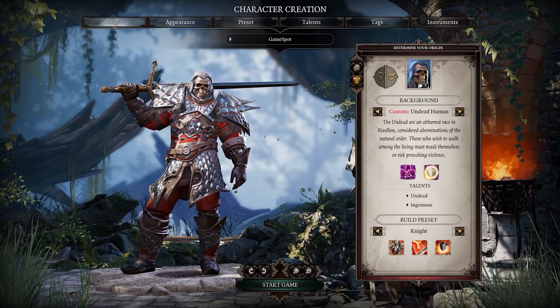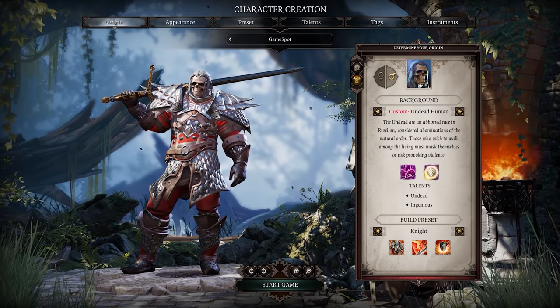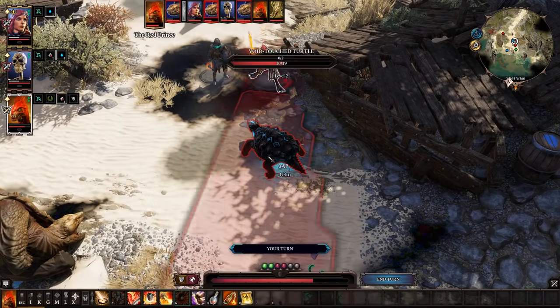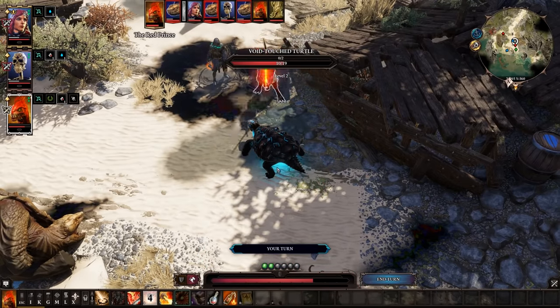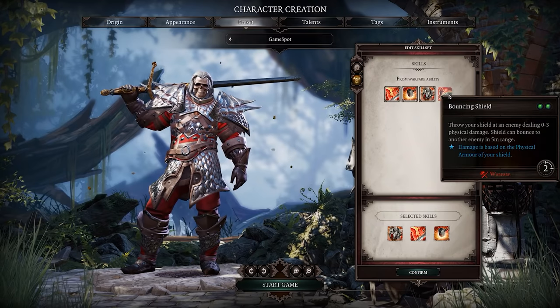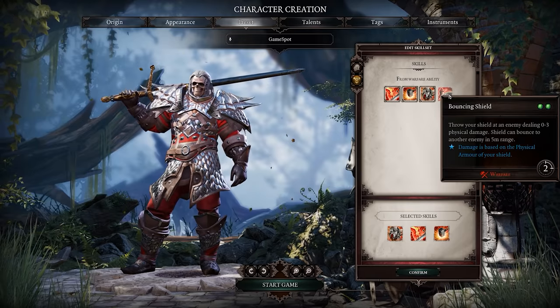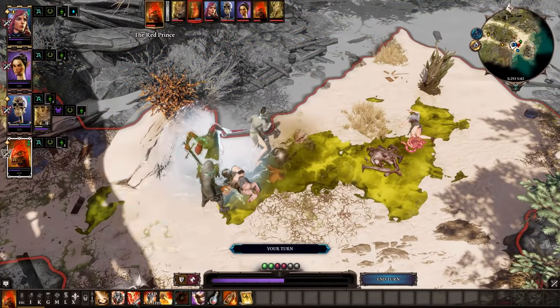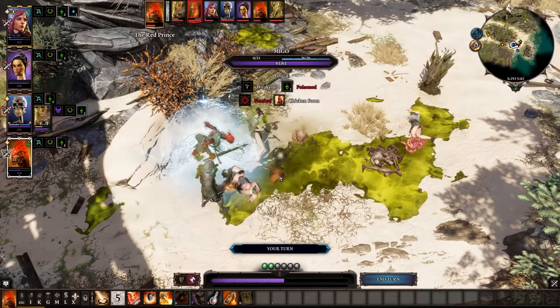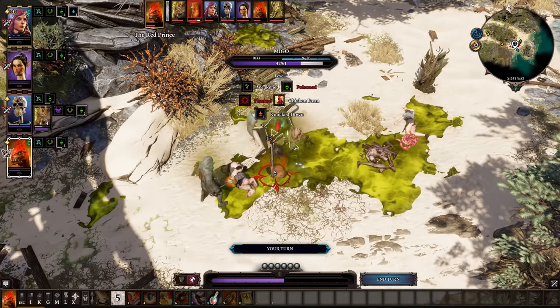Knights are a more offensively oriented version of the Fighter, relying heavily on close range damage. They need to be in the thick of things in order to deal damage, and you'll want to ensure you don't deviate from the default skills. The only alternative with the standard setup is Bouncing Shield, but Knights come with a point in two-handed weapons, meaning you shouldn't be using a shield. This is a textbook example of ensuring you're aware of what each aspect of your character involves in order to maximize their effectiveness.